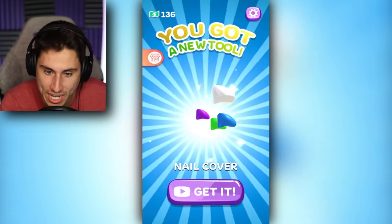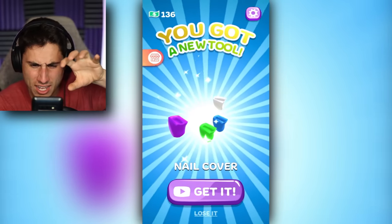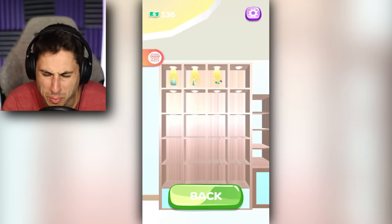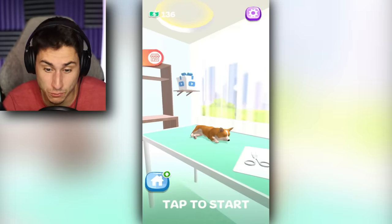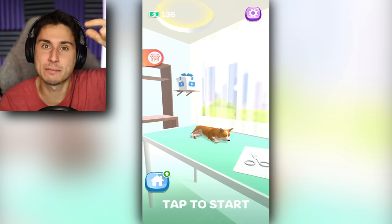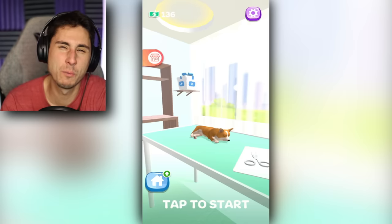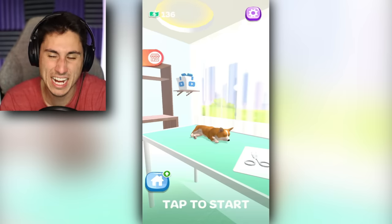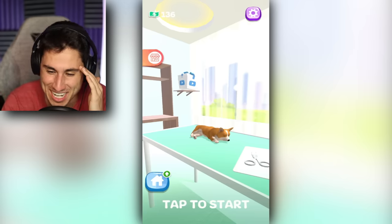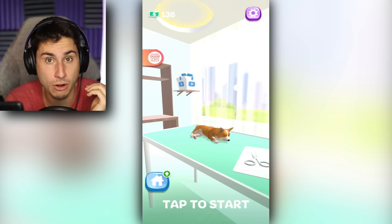Let's move on to the next animal. What did I get now? I don't even know what those are. Are those like nail covers? I think those are supposed to be like covers for your nails. I don't really know why this is considered a tool, but now we've got nail covers for a dog. Oh, this is like a little corgi. That's actually my wife Sam's favorite type of dog, a corgi. Maybe one day we will get a corgi in our family. Although I'm worried that Roxy would beat up the dog. That's kind of my biggest fear about getting a small dog. But here we go. What's the name of this corgi? This is going to be Carol. It's Carol the corgi.